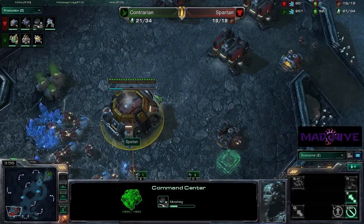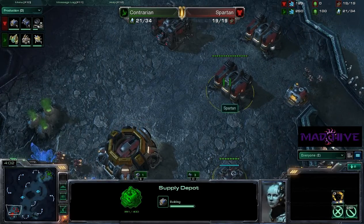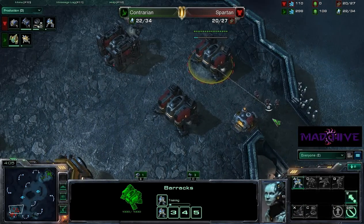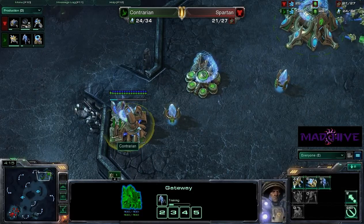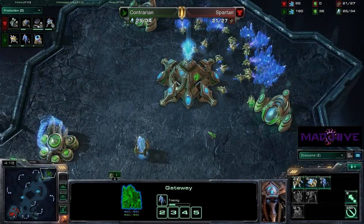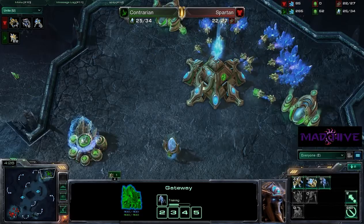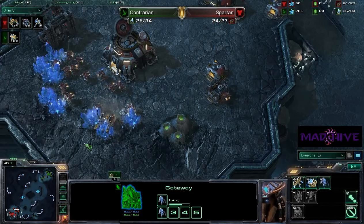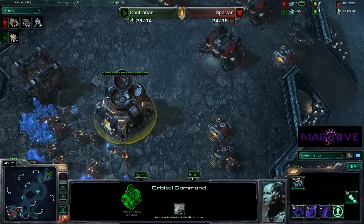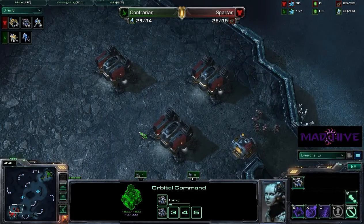It looks like we do have the Orbital Command coming down now for Spartan, but he's a bit supply blocked. He doesn't have any Marines queued up, so he's got some Marines out now but he's falling a little bit behind in supply. We're getting a stalker out here now for Contrarian. Worker count is 22 probes to 16 SCVs, so Spartan is falling a bit behind. I'd almost say throw down another command center so he can get some SCV production going, because he is falling quickly behind.